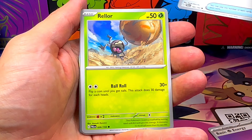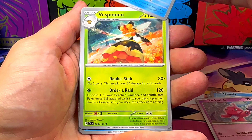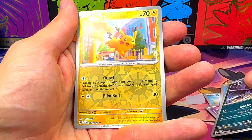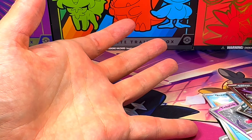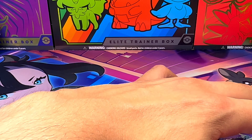Last pack for today and we have a Great Ball, Rellor, Quaxly, Tinkatink, Azumarill, Bees Queen, Ace Q, Murkrow Parallel, Pikachu Parallel, and one Ceruledge - which is another Pokemon that I really like and really hope for a full illustration card of this Pokemon.